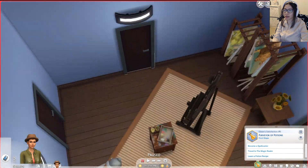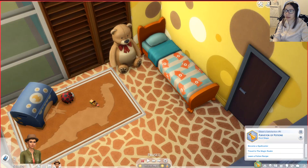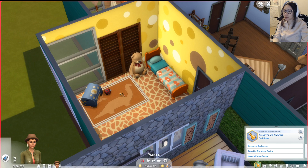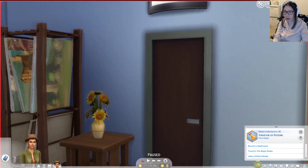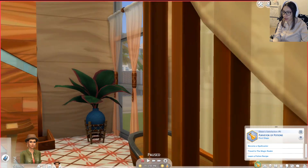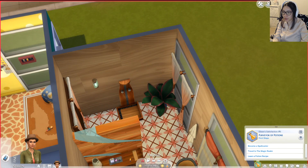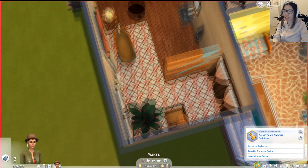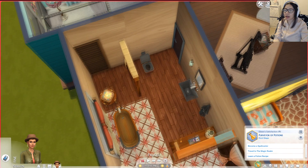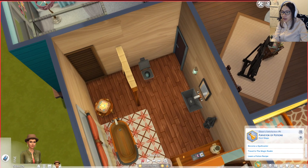We've got the kids' bedroom on the side, which I love. I really like this room. I did have to add the bed because this room didn't have one — I guess it really wasn't a bedroom. We have the family bathroom in here; I think this was part of a Sulani room. It's a decent size — quite large — with a shower, a bathtub, a sink, and a toilet. The toilet is right beside the door, so it really should be on the other side of this divider.